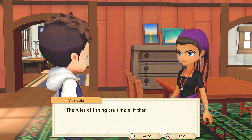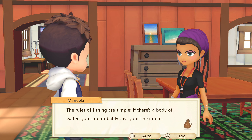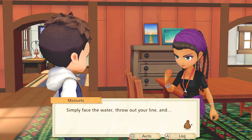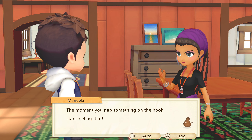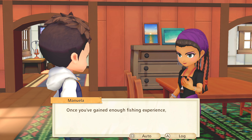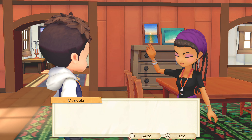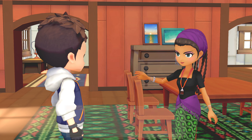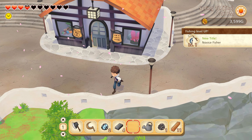The rules of fishing are simple — if there is a body of water, you can probably cast your line into it. Simply face the water, throw out your line, and the moment you nab something on the hook, start reeling it in. Once you gain enough fishing experience, you'll be able to reel in the big ones just like Marco can. And that's all there is to it — now get out there and enjoy the fish! Well, I was just asking about fishing and I guess I got my answer. Cool!